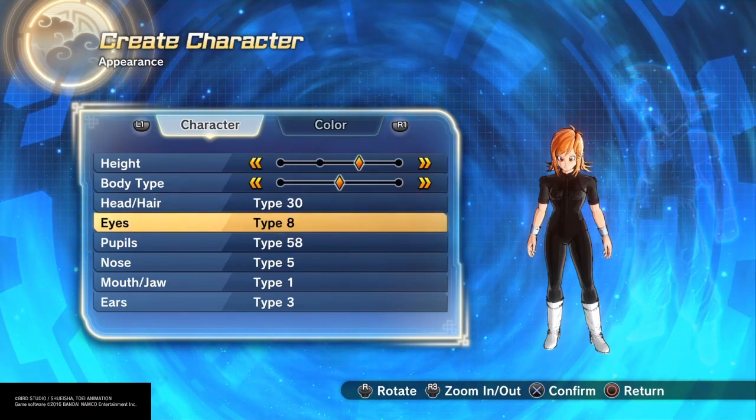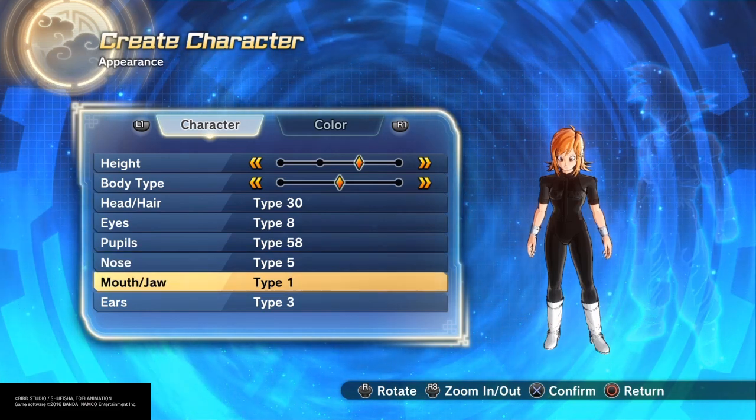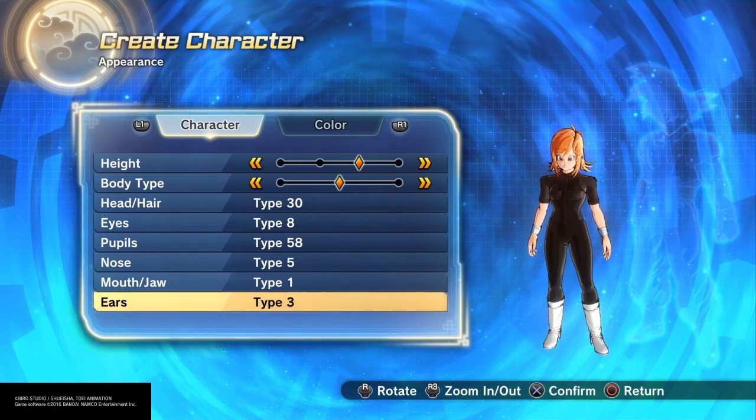Head and hair type 30, eyes type 8, 58 for the pupils, 5 for the nose, 1 for mouth and jaw, and I just used ears type 3. You can't even see her ears, so it really doesn't matter.